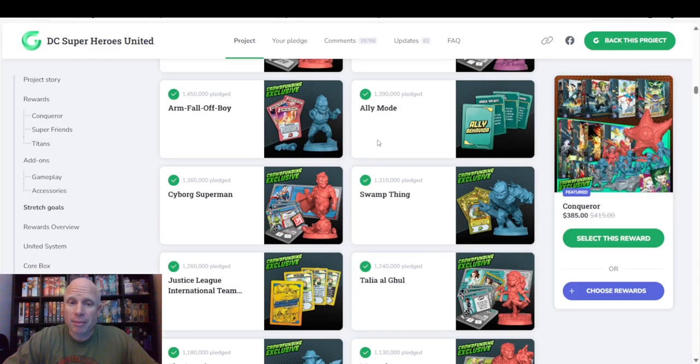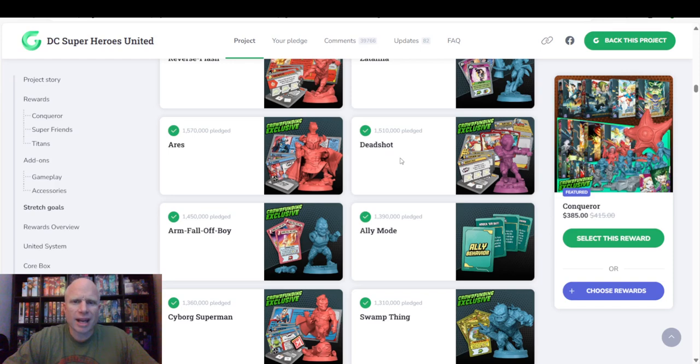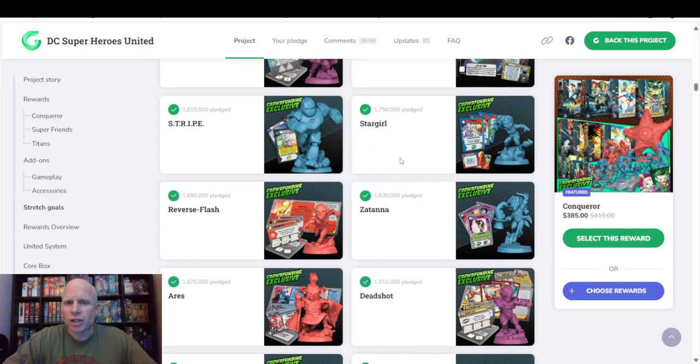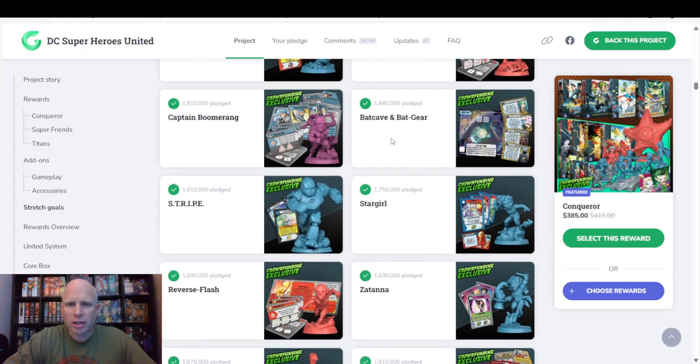The ally behavior slipped my mind on what it was. We have Arm Fall Off Boy. We have Deadshot. We have Ares. We have Zatanna. We have Reverse Flash. We have Stargirl and Stripe. They came out — I thought they showed them at the same time, but I guess they came out at different stretch goal numbers. But we got them.